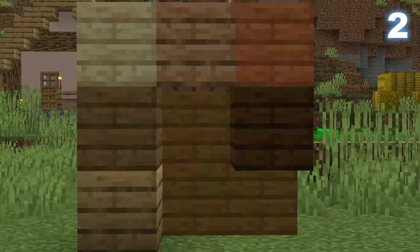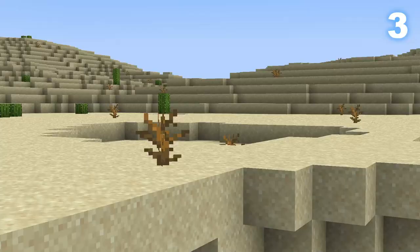If you look behind any painting, the back of it uses a wooden plank texture that isn't used anywhere in the game but behind the painting.